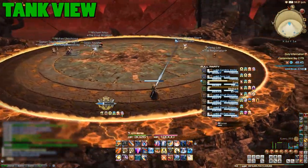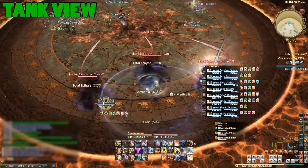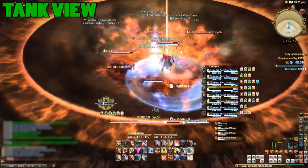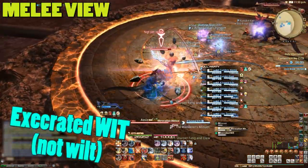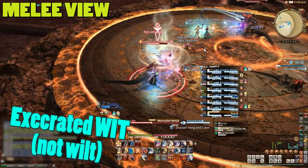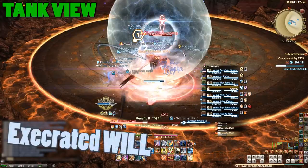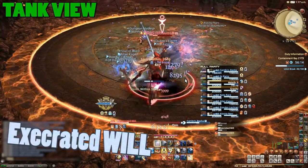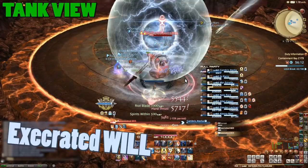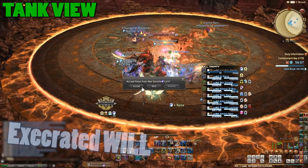In this phase, Zervan will jump out to the north and you'll have three sets of adds to deal with. The second and third set of adds will include an Execrated Wilt. These will start casting Meteor, so you should kill them first because that sounds scary. Tanks and healers should be aware that Execrated Wilt adds can use Hard Thrust, which is able to deal substantial damage without warning. It's not a bad idea to use some defensive cooldowns here, or split tank these with the off-tank.